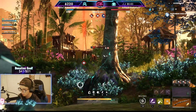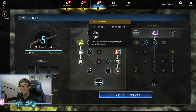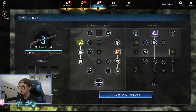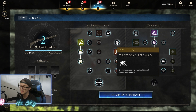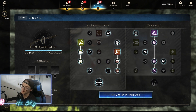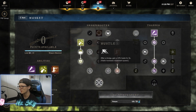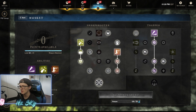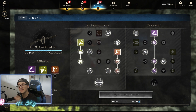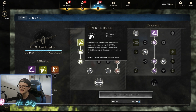Moving on to the Trapper tree — it's mandatory to grab Salt on the Wounds, 10% damage increased to targets below 30% health, which is amazing for executing targets. We grab Trap Damage, which increases the damage taken while they're trapped. We grab Hustle and Tactical Reload, which is an instant reload after you dodge. We grab Scent of Blood and Double Traps. This gives us great mobility with Hustle and Tactical Reload, great sniper damage with all the sniper perks, Shooter Stance for landing kill windows, and great consistent damage with Powder Burn.